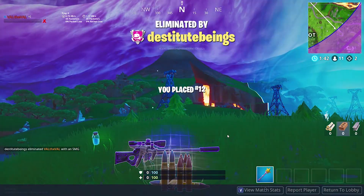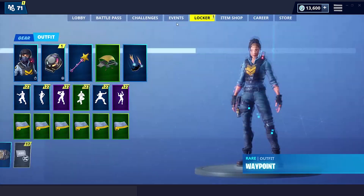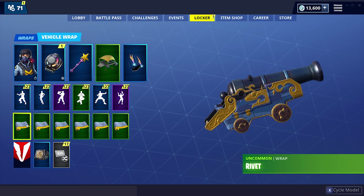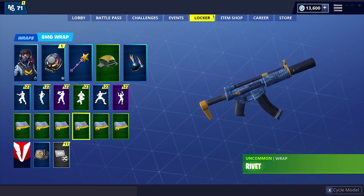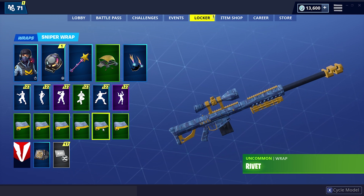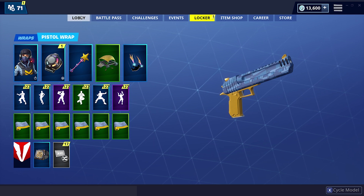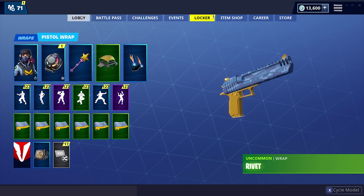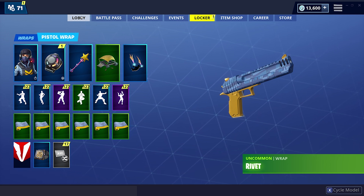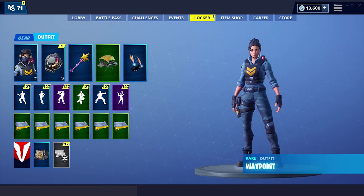Oh my god dude, I missed all my SMG shots there — my aim is so shaky right now. All right, one more time before I go — let me just cycle through all of these so you can see what they look like. That's the cannon, the assault rifle, the pump shotgun — we already showed the tactical in game — the SMG. I wish we could have found a heavy sniper because that actually looks dope with it. And then the deagle — I don't like the yellow handle, feels like a bit much, needs more blue. Anyway, let me know what you guys think of this new wrap in the comments, don't forget to like and subscribe for more new item videos. I'm going to be posting a lot more random duos soon — we out here grinding, and I'll see you guys in the next one, peace out!